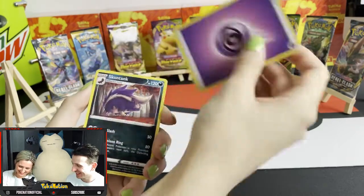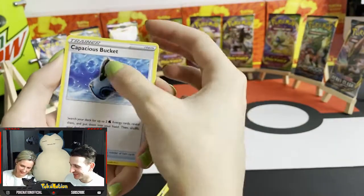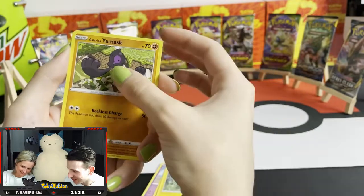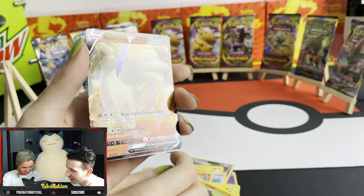A little Sneaky Peek. Skuntank, Mubico, Capacious Bucket, Sandygast, Vulpix, Coffin, Shinx, Glorin Yamask, Elena. And an eight Ninetales from the first pack.